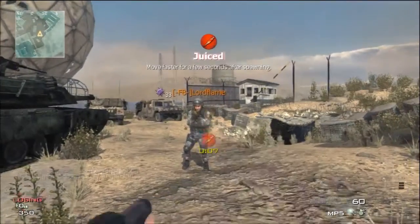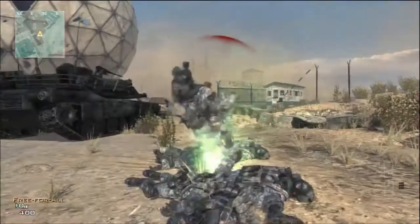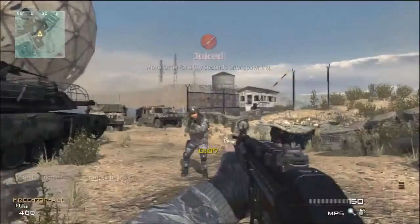Once the enemy has called in their stealth bomber, you pull out your trophy system and just lie underneath it. And you don't die at all.